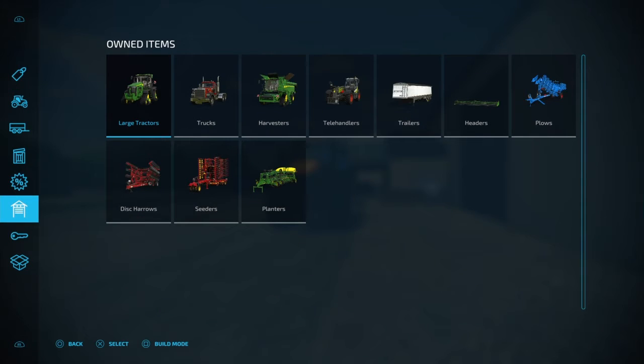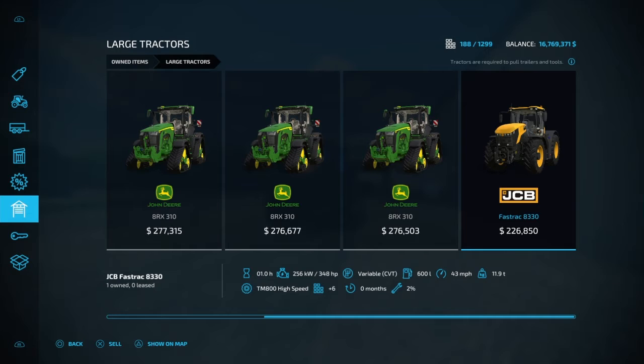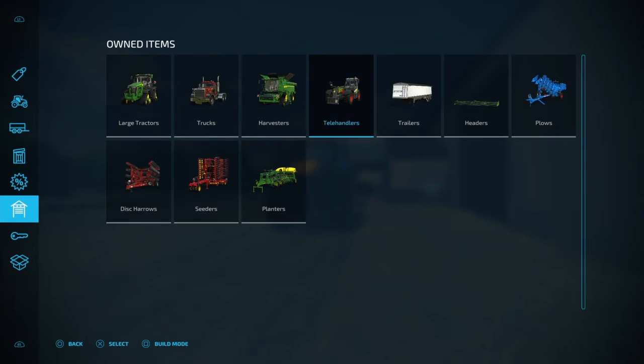This is where you can find your owned equipment. If you own a large tractor, you can see all of them here. This is also how you sell off your equipment — just come in here and sell it off.